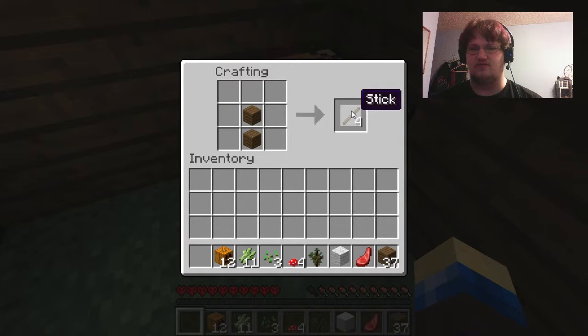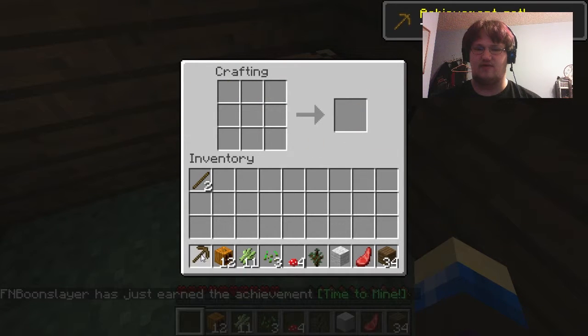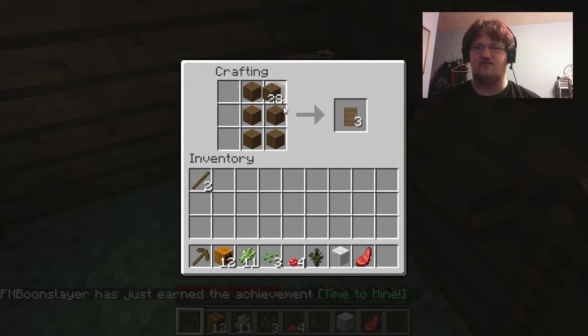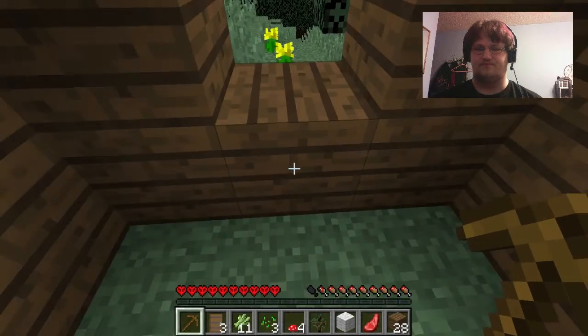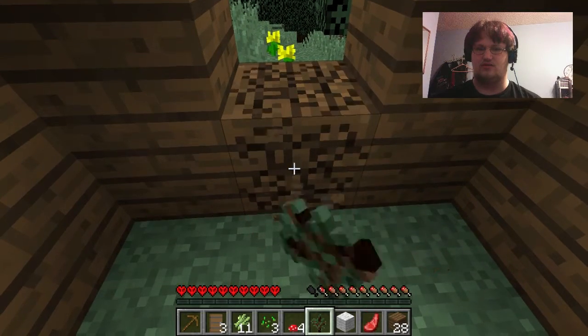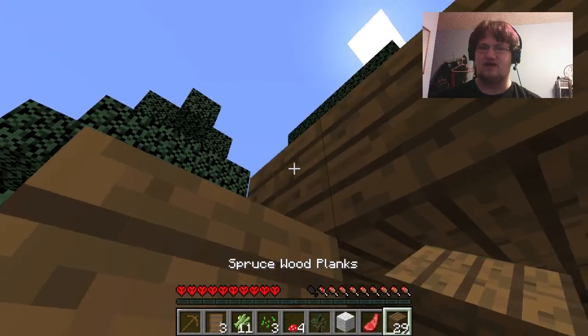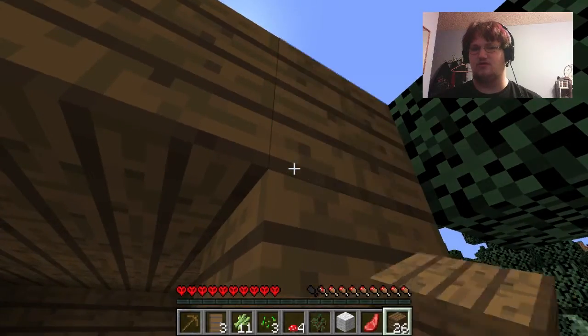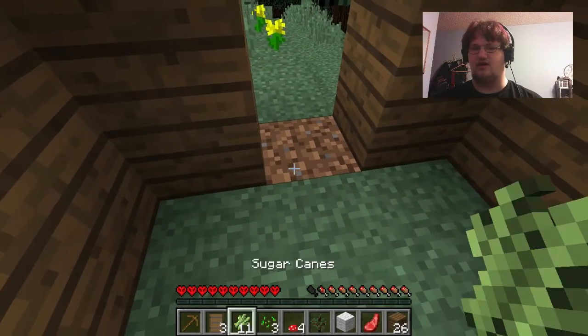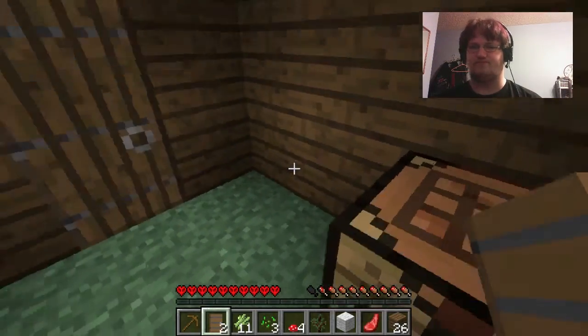Obviously the first thing I'm going to want to do is make myself a pickaxe, and then make myself some spruce doors so that my house is secure. I think at the front of my house I do need to expand out the roof so that I can place the door and it will be secure. There we go — nice!